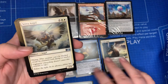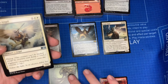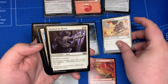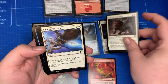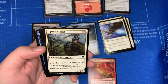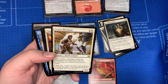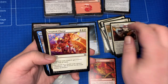So for white we have: Serra Angel, Aerial Responder, Marked by Horror, Cathar's Companion, Puncturing Light, Sigardian Priest, Steadfast Cathar, Aviary Mechanic, Impeccable Timing, and Inspired Charge.